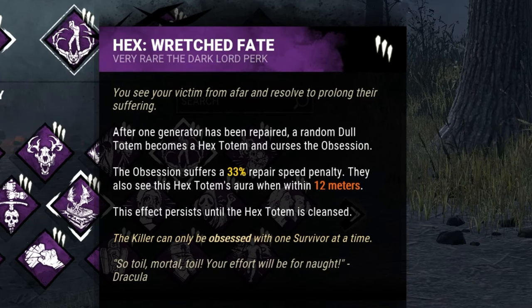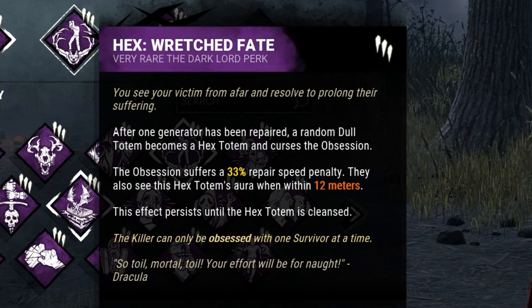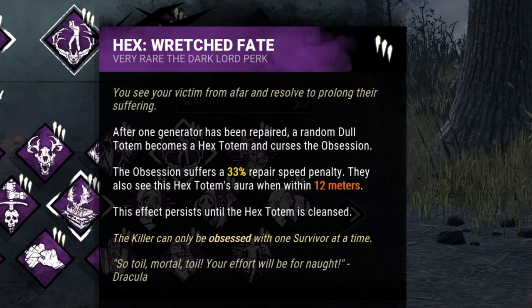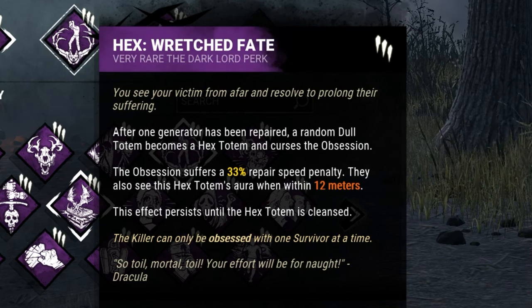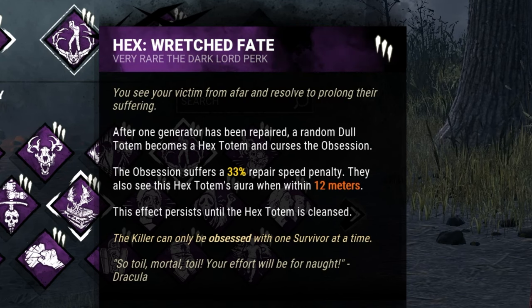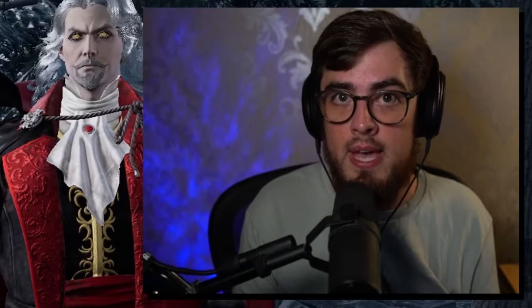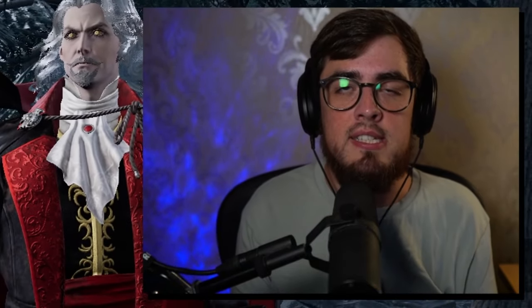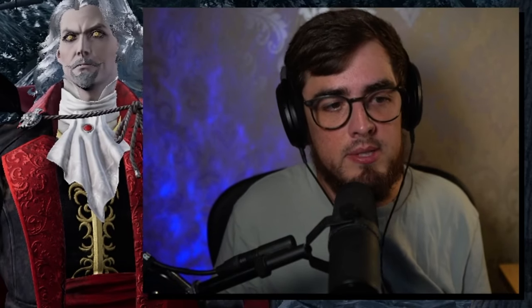His next perk is Hex Wretched Fate. After one generator is repaired, a random dull totem becomes a hex totem and curses the Obsession. The Obsession then suffers from a 33% repair speed penalty. They'll be able to see the hex totem's aura when within 12 meters of it. The effect persists until the hex totem is cleansed. This is a huge repair speed penalty, and I suspect you can pair this with Hex Pentimento for some really nasty builds.